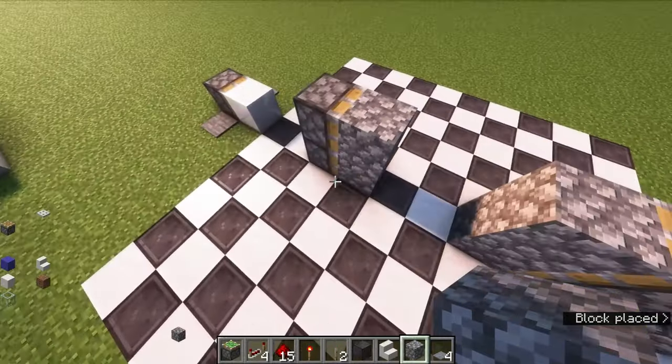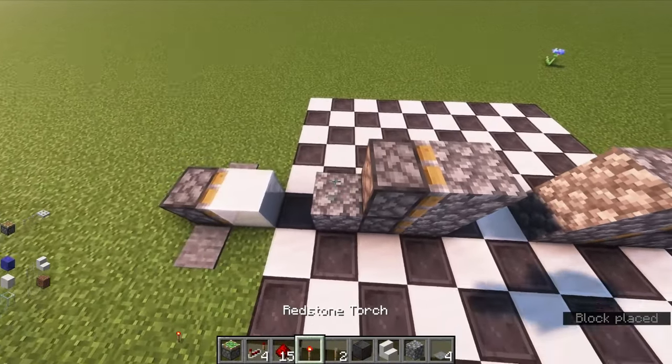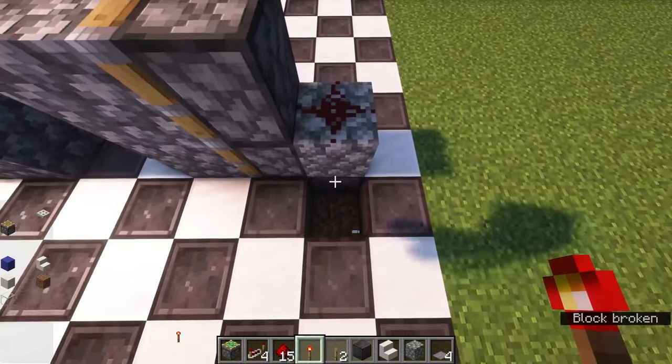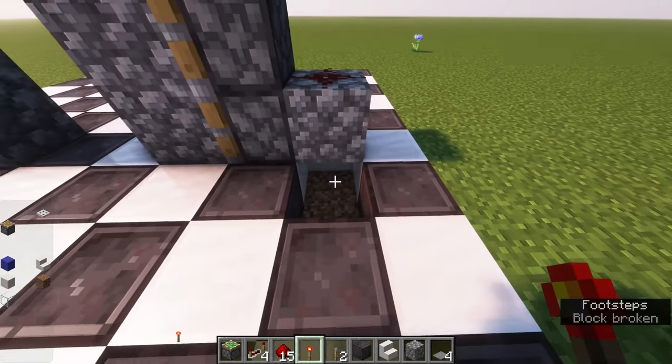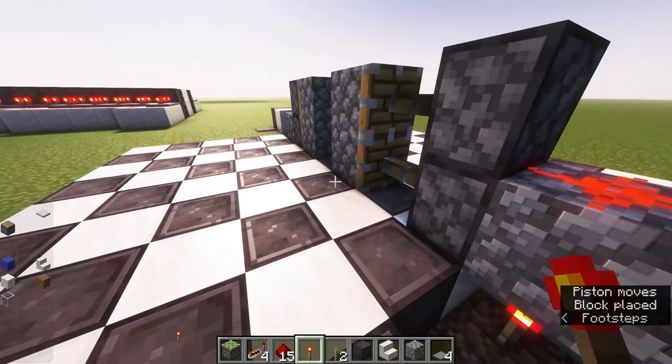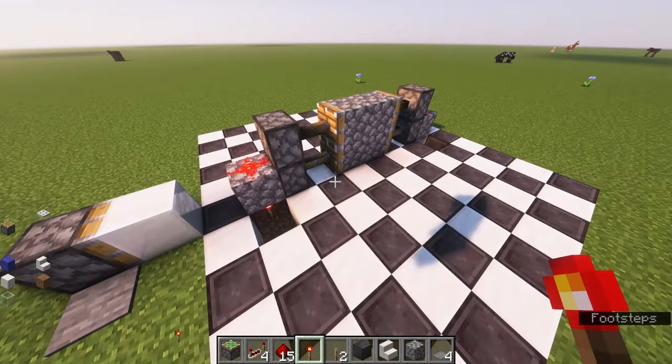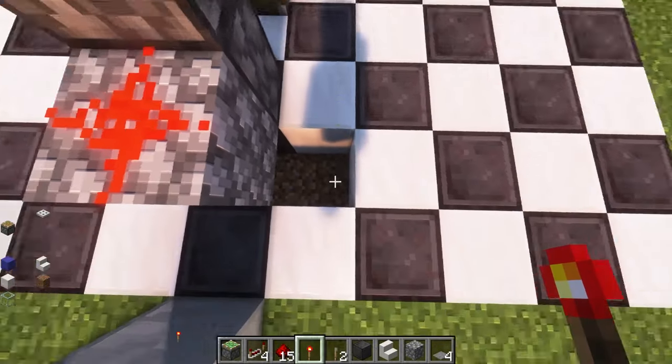The next step: you want a block either side of the pistons and place a piece of redstone dust on top of each one. Then directly underneath the block you're going to want a redstone torch. This is going to activate both of the doors and they'll be in a closed position. And then it's very simple from here.